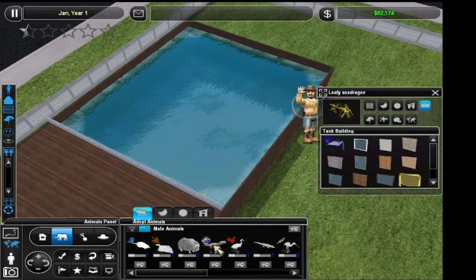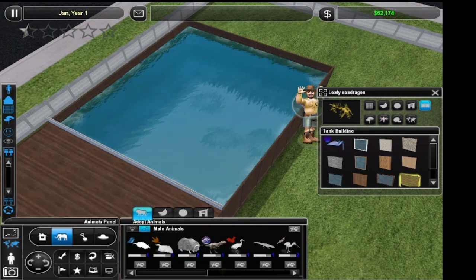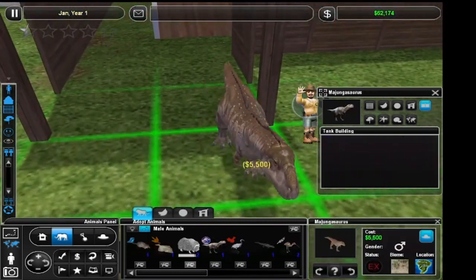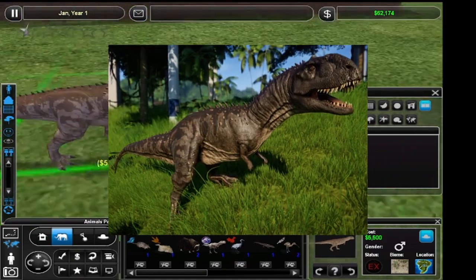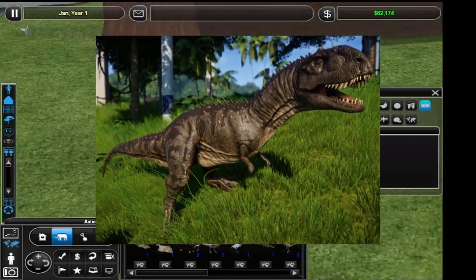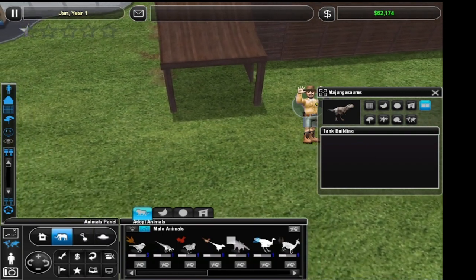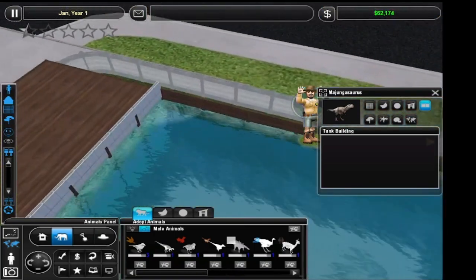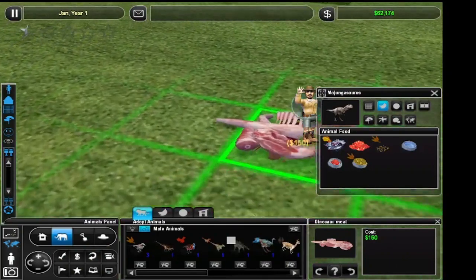Majungasaurus! Yeah, I like this Welcome to Jurassic World mod, but they're all just ripped models from Jurassic World Evolution — just retextured for Zoo Tycoon 2. Because if it was just the Majungasaurus from Jurassic World Evolution it would break the game, let alone 60 of them. Dinosaur meat — I love that. Dinosaur meat.